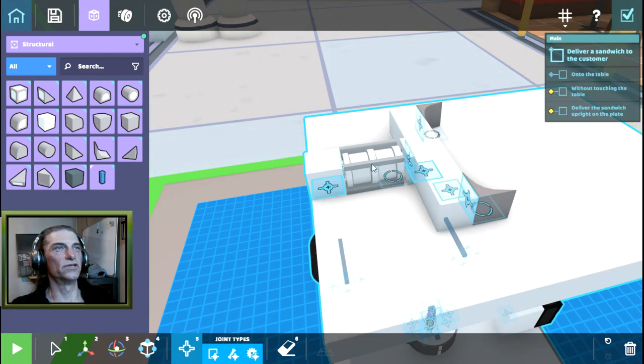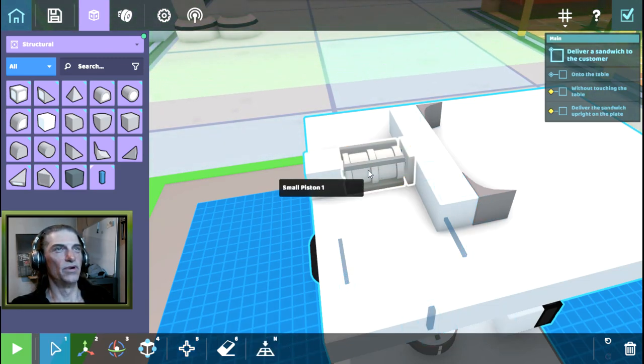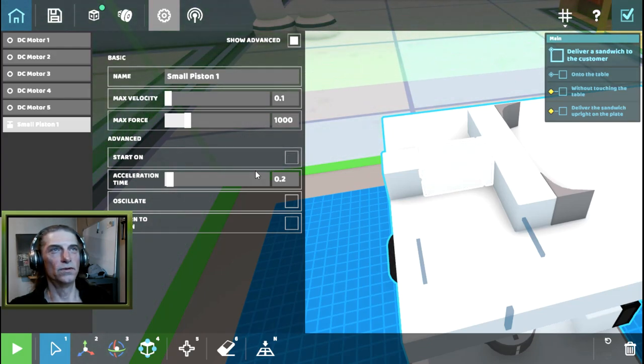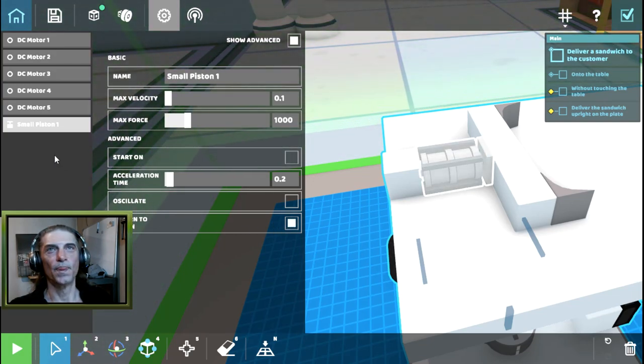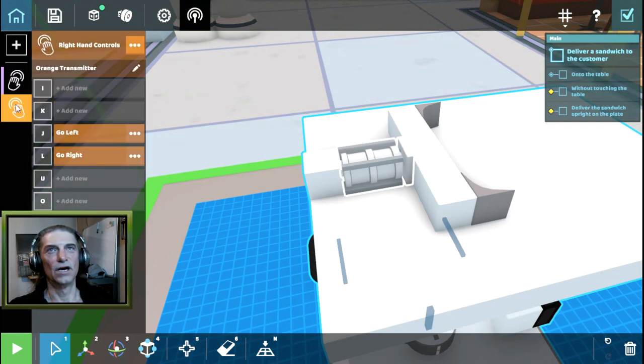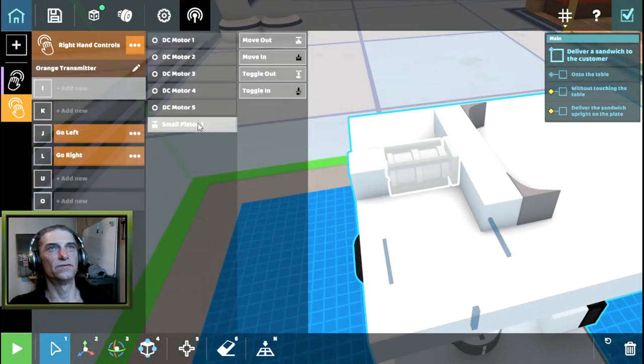Now we need to set some controls on our piston to push the plates off. Select the small piston - maximum velocity, we'll set that to 0.1. Max force - that seems like a lot but we'll see. Start on - no. Return to origin - yes. Now go to controls - we'll set it as a right-handed control, J and L for rotating. We'll use I and K: I will extend the small piston, K makes it move in.